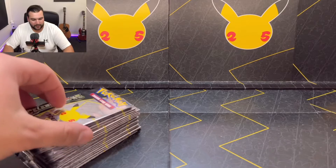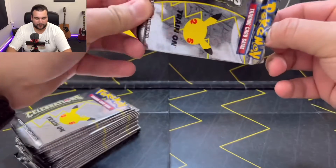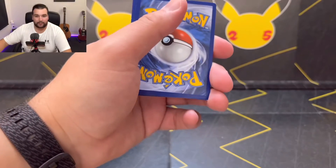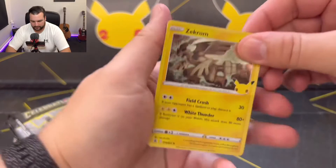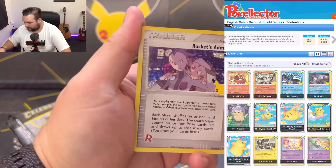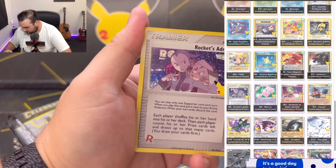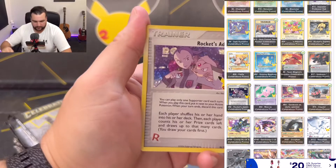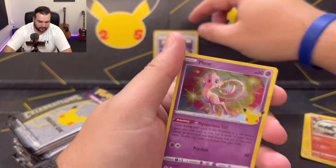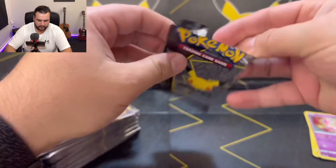Let's just get straight into it. Awesome pulls from last video — I was not expecting that one particular gold card. Check that out to get caught up on where we're at. We'll be going through these starting with Zekrom. Reshiram. Rockets Admin is one I know we need — that is in the second 25. Check that off. Mew as the last one. Beautiful first pack and we've already chipped away at what we still need.